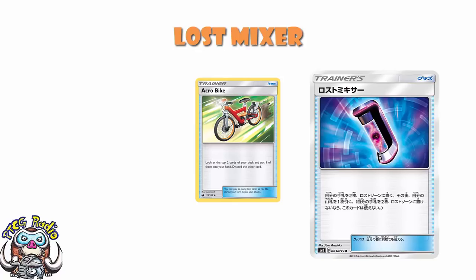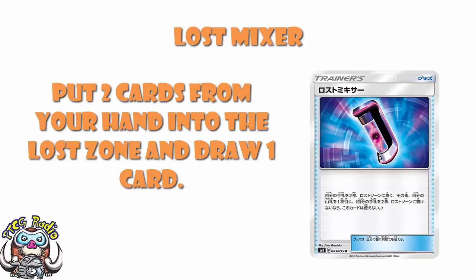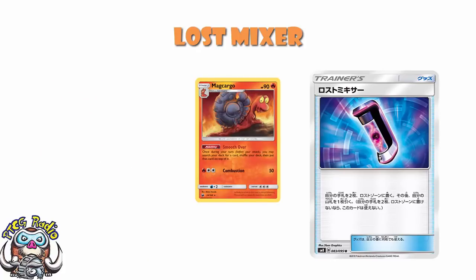With Lost Mixer you get to draw one card, and drawing a card is fine, but you've got to put two cards in the lost zone. If we really want to go down the drawing route, let's not forget that Magcargo is a thing — it allows you to search your deck for any card and put it on top of your deck, and then when you play Lost Mixer you just drew that card. So look, it's not terrible as a draw card, but just play Acrobike.